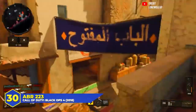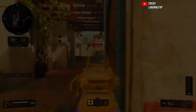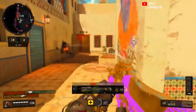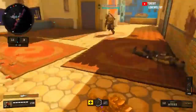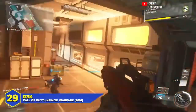At number 30, the ABR 223 in Black Ops 4. A three-round burst rifle that wasn't as popular as some others in the game, but it was strong. The fire rate was good for a burst weapon and the damage per shot was pretty high. One-burst kills were somewhat rare, but the raw damage it was pumping out was impressive, and you could clean up entire teams if you knew how to operate it. A good way to crack into the top 30.